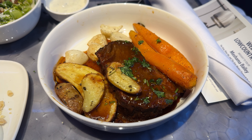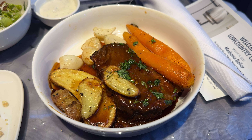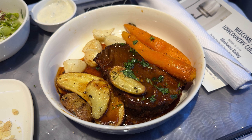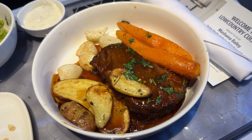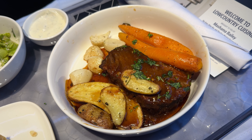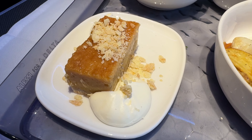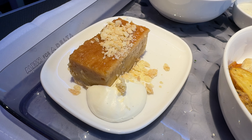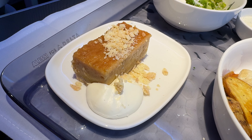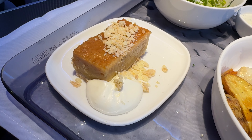The short rib is awesome. The sauce is sweet and tangy, and the rib is super tender and rich with flavor. The assortment of vegetables are all well-seasoned, their light notes pairing well with the short rib. Dessert is a little bar of chess pie, served with chantilly cream and pie crust crumble on top. It's rich, sweet, and delicious, tying off a wonderful dining experience.